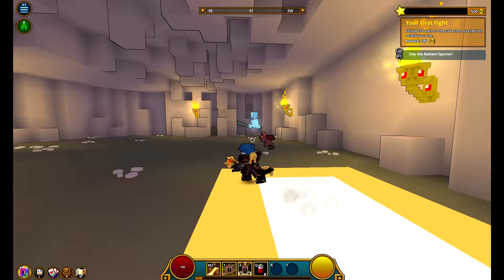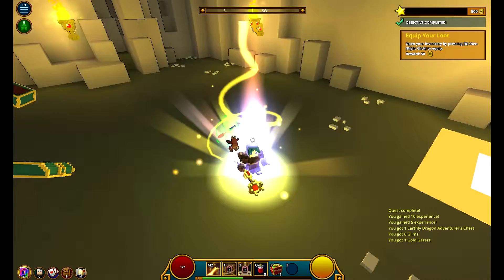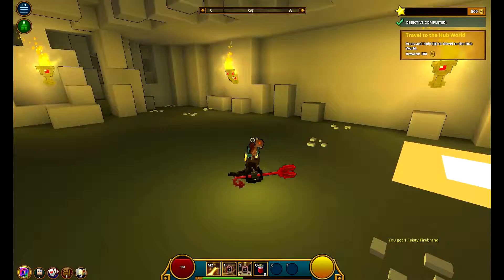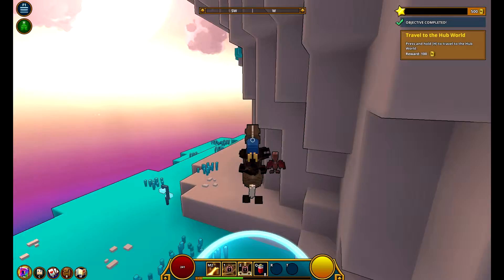Follow the path to the cave - if you look at the top right it'll tell you what to do. This is basically a starting item. To open your inventory press B, and if you want to equip something press the right mouse button. There's also a chest here. Flux is like a resource you can build stuff out of - it's basically like RuneScape where you can build stuff out of it.